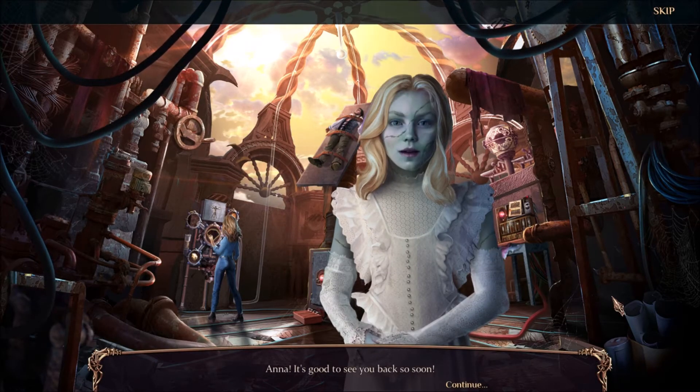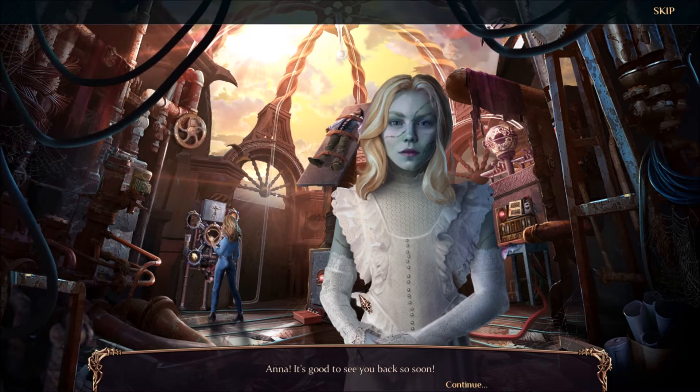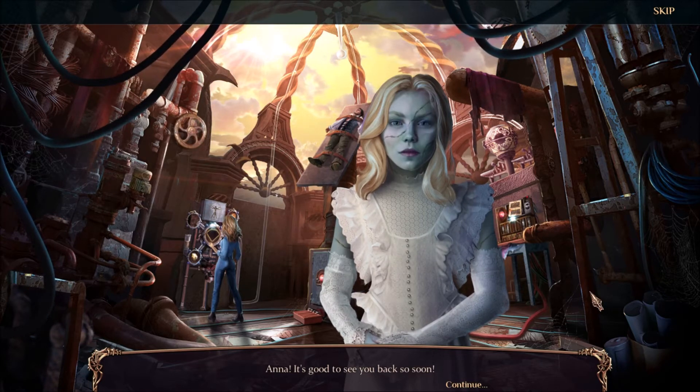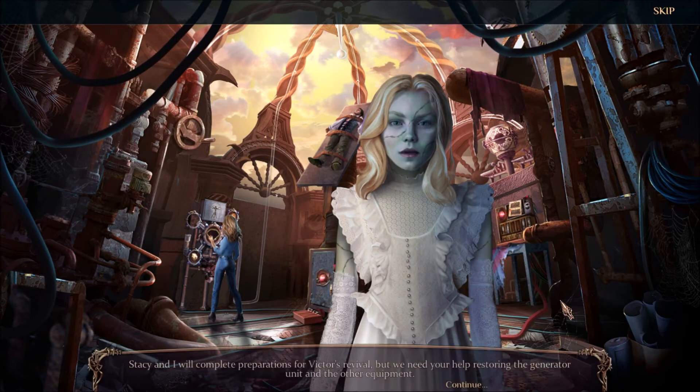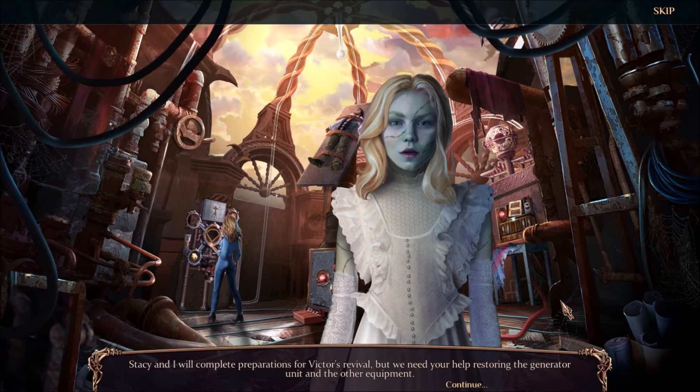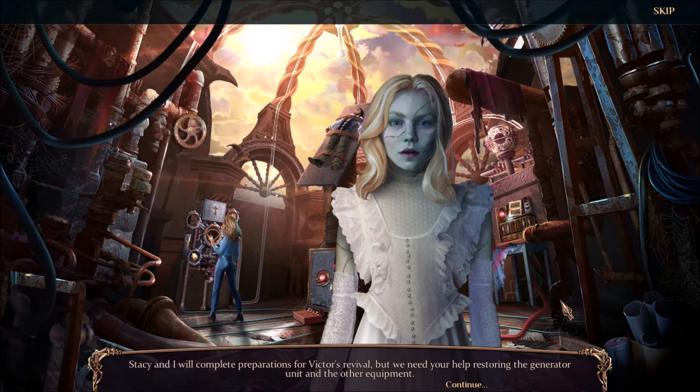Anna, it's good to see you back so soon. Well, I'm glad to be here instead of being chased by violent maniacs. Stacy and I will complete preparations for Victor's revival, but we need your help restoring the generator unit and the other equipment.